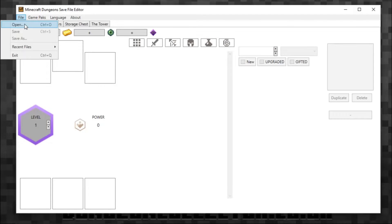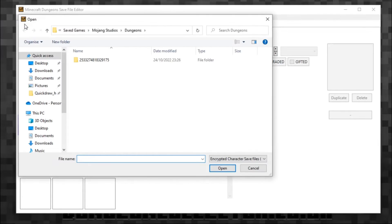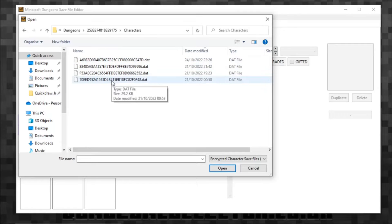You need to open your character save. If you haven't got one, you'll have to make a character first. Mine is in C:\Users\[name]\Saved Games\Mojang, then into Characters, where I have four character folders. If you're unsure which one is your current character, go play the game and quit out, then come back — the one with the most recent 'Date Modified' will be your current character. That's a nice little tip.